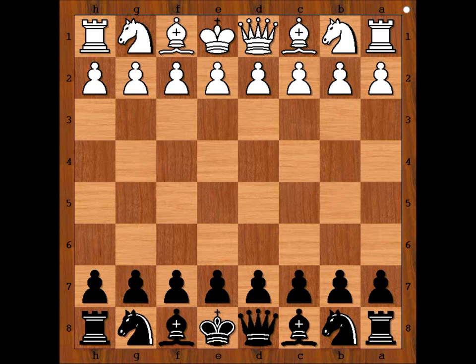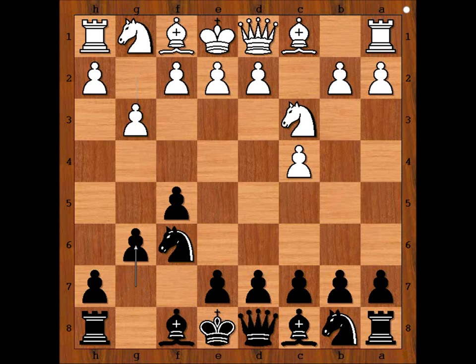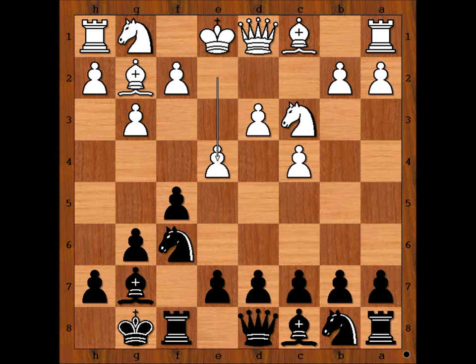Krzysztof started with c4, the start of the English Opening, and Niko played f5, Dutch Defense. Knight to c3, knight to f6, g3, g6, bishop to g2, bishop to g7, d3, Niko castled kingside, e4, f takes on e4, d takes on e4, d6.